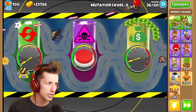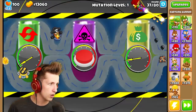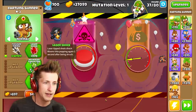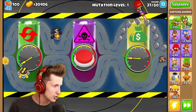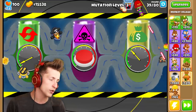Resetting the mutation back down to level zero — now we can focus on getting more money. We can get the plasma accelerator. Actually, the plasma accelerator doesn't work — I need to sell it and just go back to laser cannon because the plasma accelerator doesn't reach. The money goes up so fast — I really do like that. The mutation level is only at level three right now.